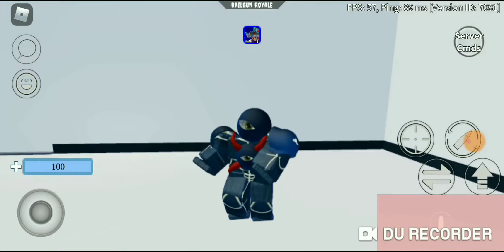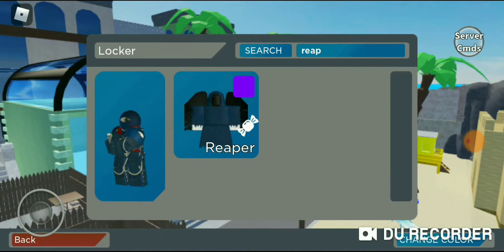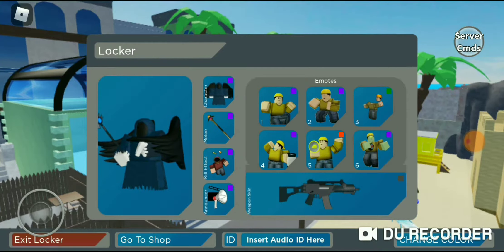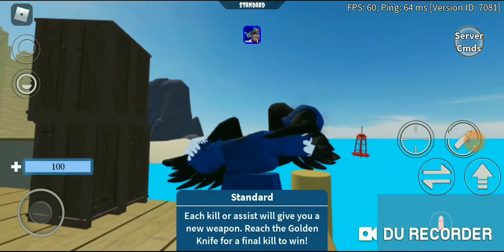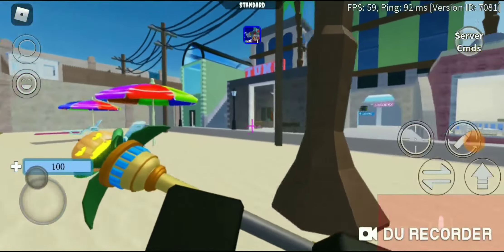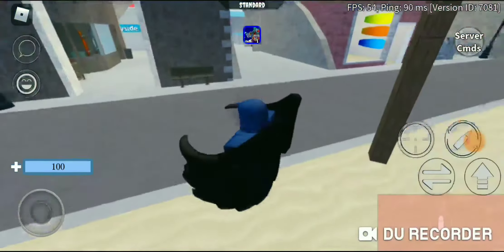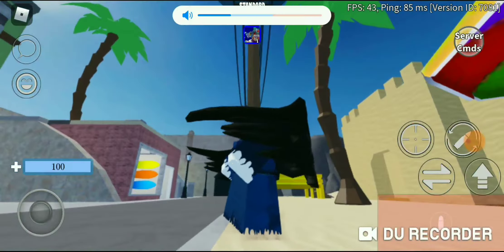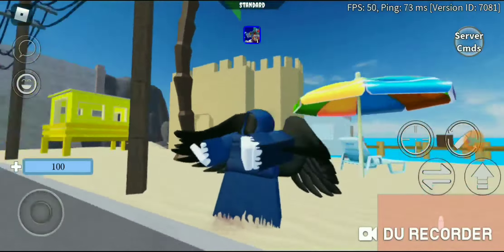The next one is the Reaper skin. This is probably one of the top five favorites in this Halloween update because it looks so cool. I wish I had the scythe with this, but I didn't play Arsenal in 2019. I tried to use the Riding Rouser skin because it looked cooler. The cool thing about this is that it has no feet — like it literally got cut off.